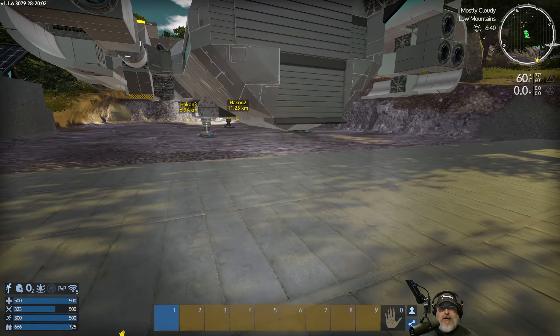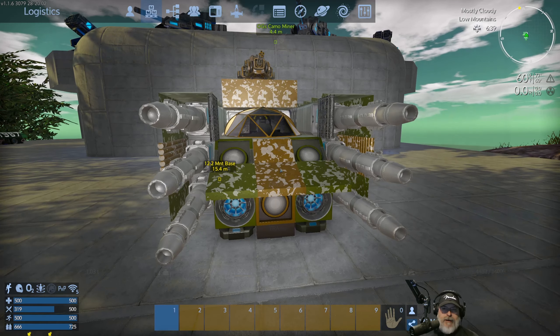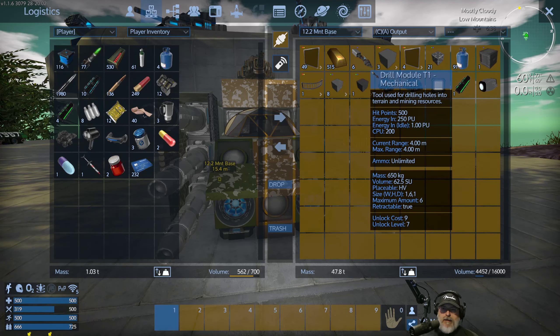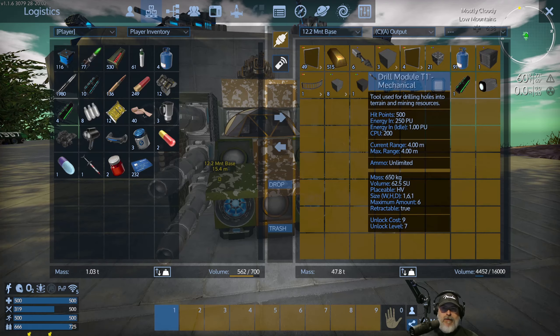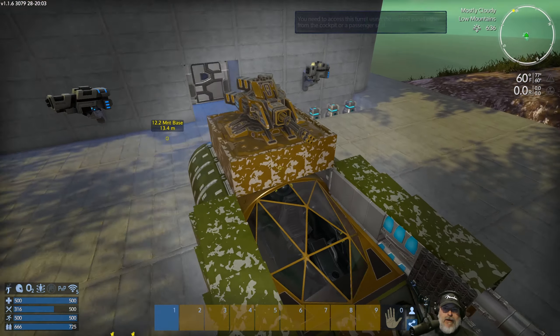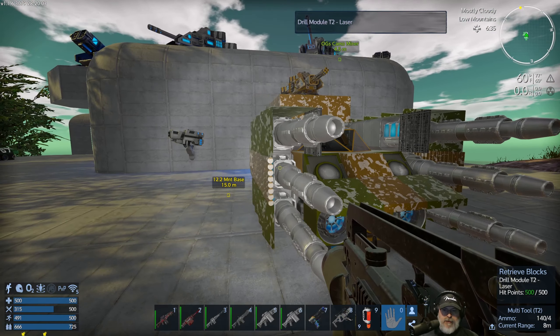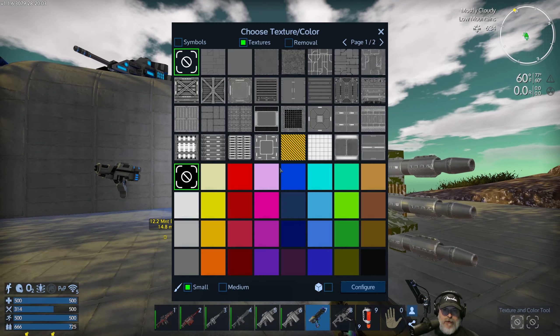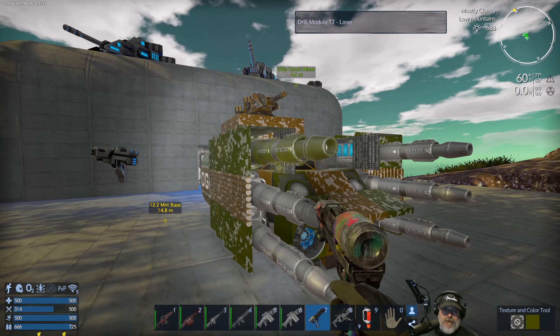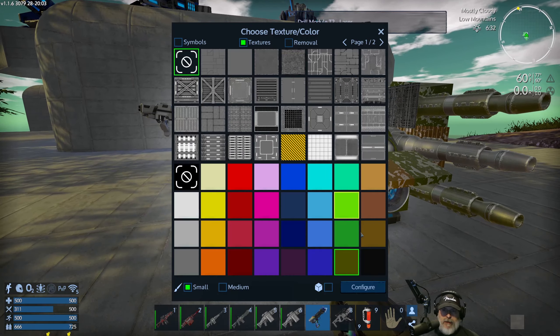So the lasers have the same CPU as the mechanicals - I assumed they didn't, but they sure do. These have 200 CPU and the lasers have 200 CPU. How about that! Okay, cool. Well, that worked out. Let's paint these - we'll make those green and these brown.